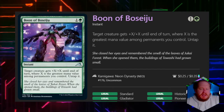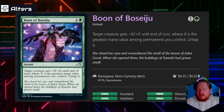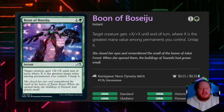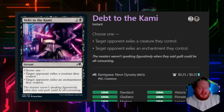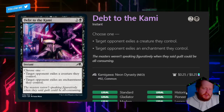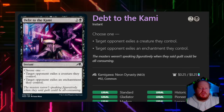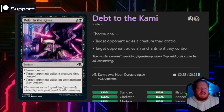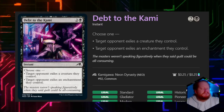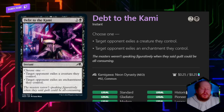Boon of Boseiju for one and a green — we get to pump a creature we control based on the greatest mana value among creatures we control, so this is best in a ramp deck. The next card has target opponent exile a creature they control or an enchantment they control. In the current format this actually isn't bad, and I do like modular cards as Signature Spells because they allow us a little more leeway. It's still single target removal, so I'd say it's okay — I wouldn't say it's good.